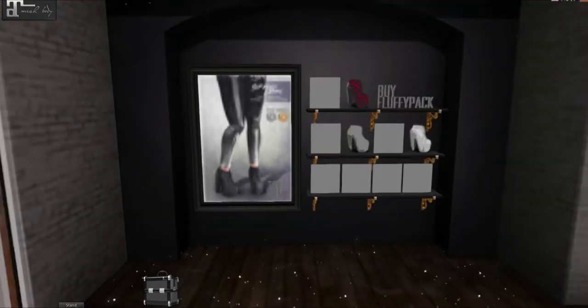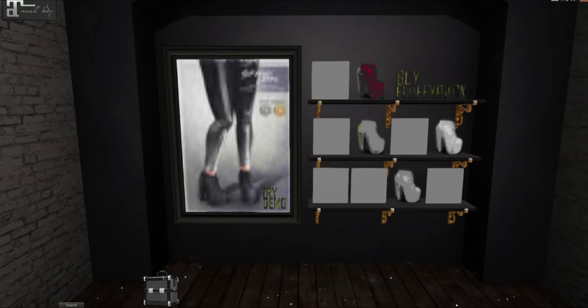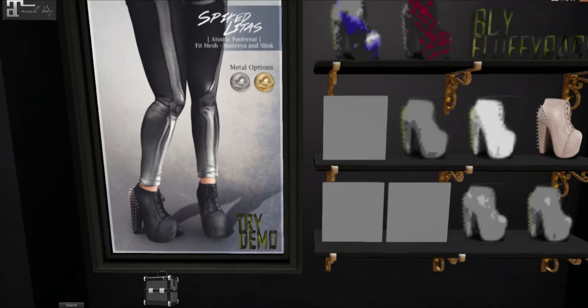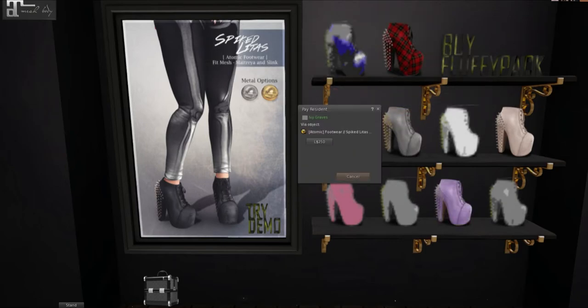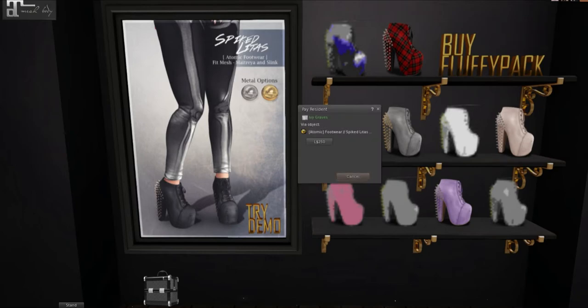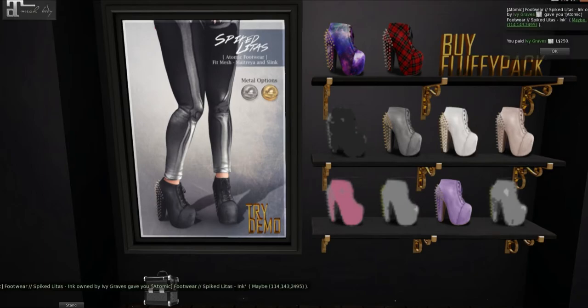This is Atomic and we have some more cute shoes from them. I want to get a pair of these. So we have plaid — what's this one? I think this is the black. Like a galaxy — how cute.